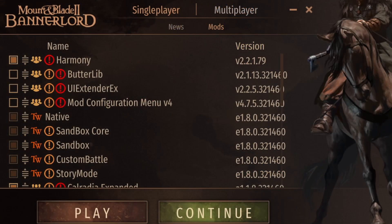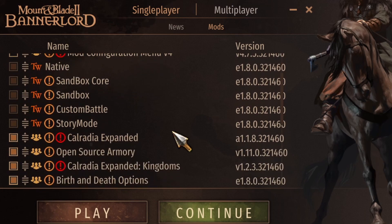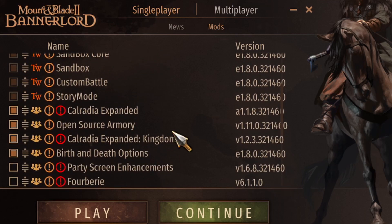You will also notice that when I started up the game I did not have Butterlib, the UI extender, or my configuration menu enabled. That is because there are issues with those at character creation. So you want to run the bare bones game with Harmony, Expanded, Expanded Kingdoms, Death Birth, and Open Source Armory. Once your character is created and in the world, save the game.